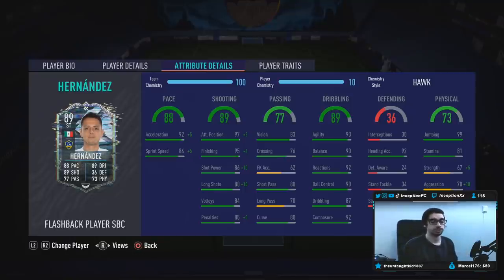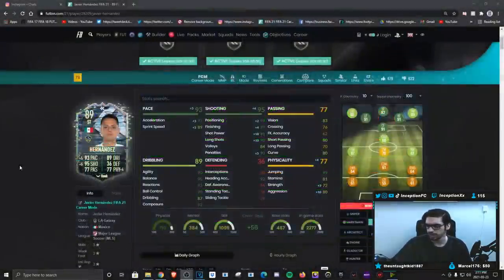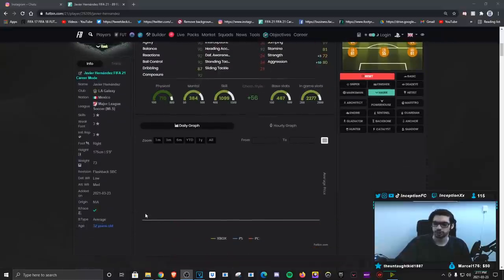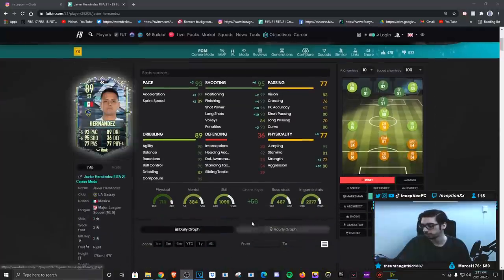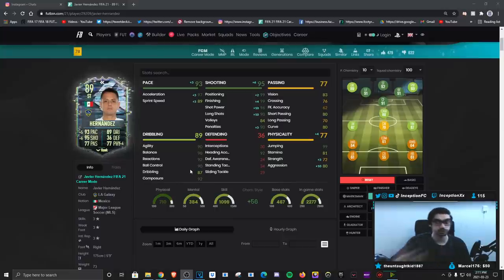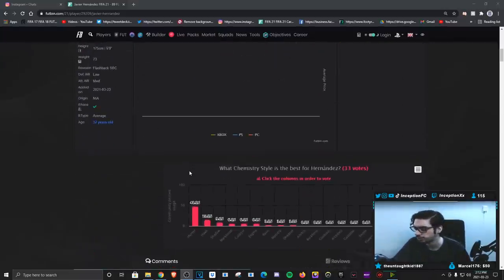Base card stats for passing is pretty good for a striker — don't have to worry about that too much. Dribbling we will be testing out in-game. I don't expect him to be the most responsive unless he actually has a lean body type. He has an average body type, so for me personally, this card is the type of player where it may feel like he's going to be lacking in the dribbling department. We're obviously going to check it out in-game and see what the vibes are.